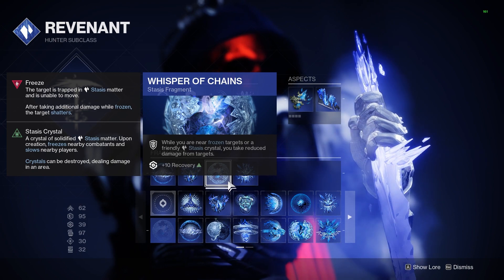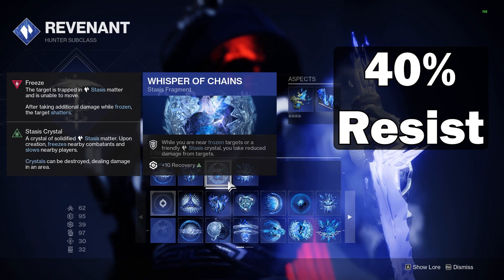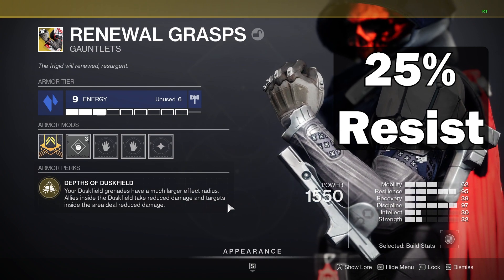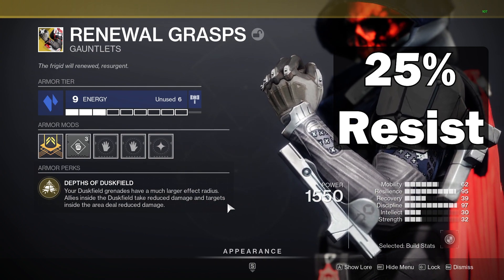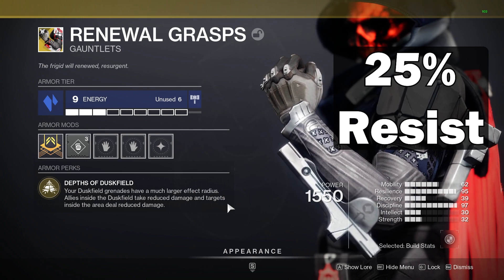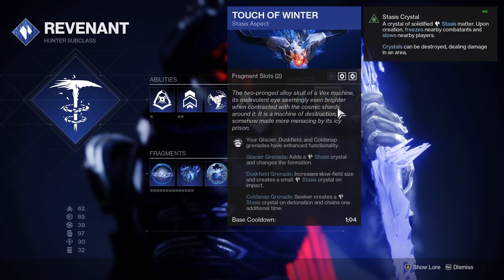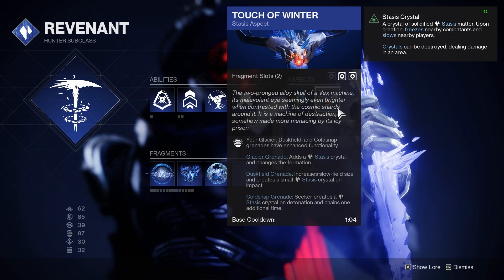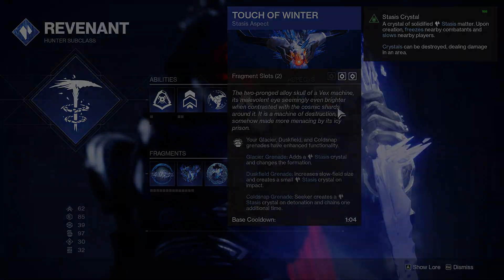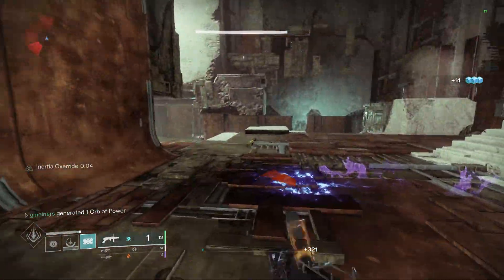After this is Renewal's Grasp plus Whisper of Chains. Whisper of Chains is a 40% resistance while near a frozen enemy or a stasis crystal. Renewals are a base 25% resistance while allies are inside of the dusk field, and an additional 50% from enemies who damage you from inside the dusk field — this second part pretty much makes you immune to melee damage. Renewals and the Touch of Winter Aspect pair super well together, so you get the 25% from Renewals and the 40% from Whisper of Chains just from throwing one grenade. That's pretty much everything with the exception of Arc 3.0 sources, so let's go over those.